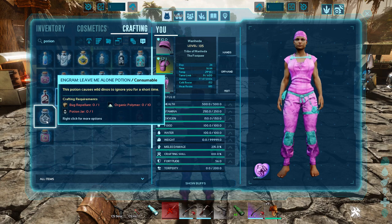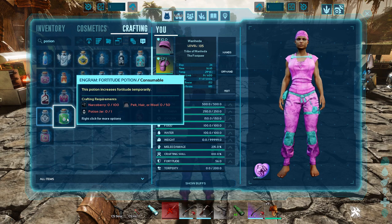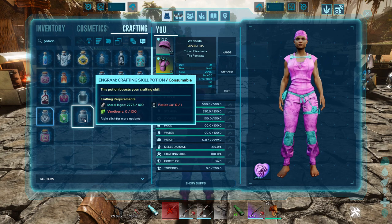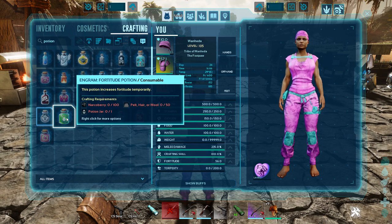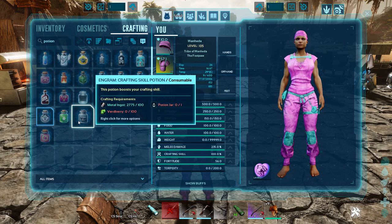The Leave Me Alone Potion causes wild dinos to ignore you for a short time. The Fortitude Potion temporarily increases your fortitude — that'll come in handy for lots of different places on the map: cold zones, lava caves, tech cave, you name it.